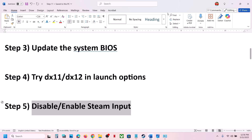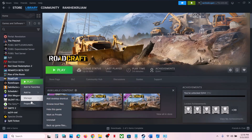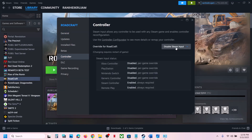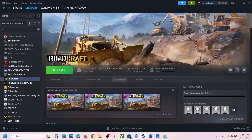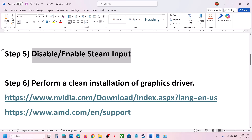The next step is to disable or enable Steam input, which has also worked for many players. Right-click on the game, go to Properties, go to the Controller tab, and select the option 'Disable Steam input.' Launch the game and check. If that does not work, you can even enable Steam input and check.